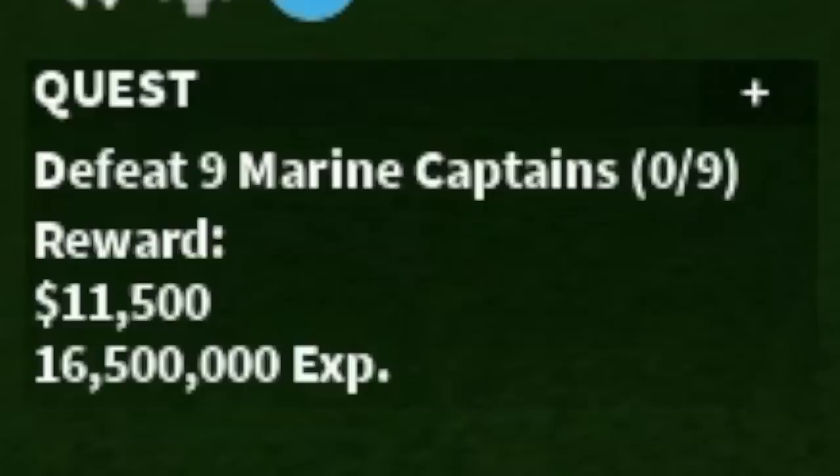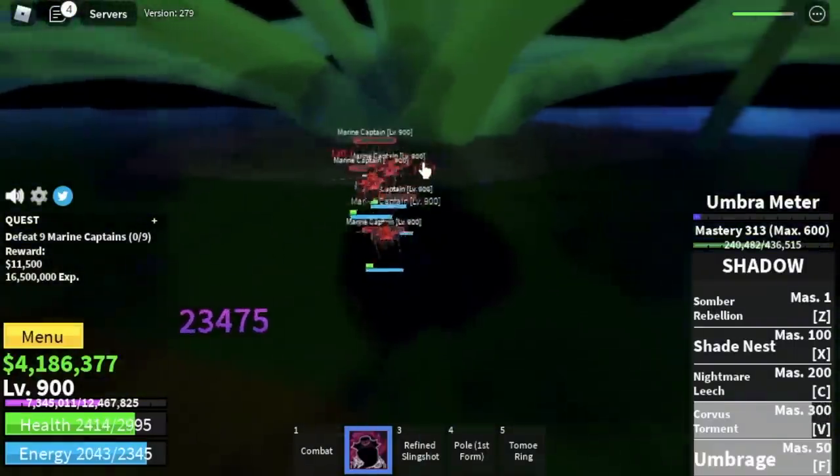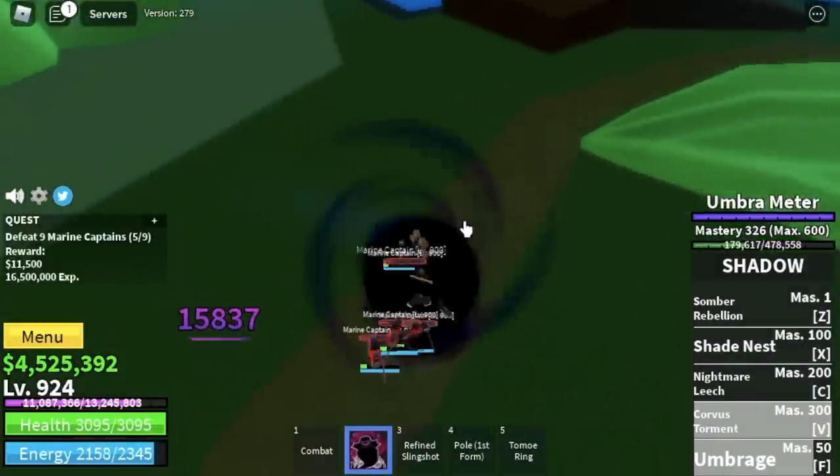We're going to start here with the Marine Captains and level up 25 times. With your combo — F skill and Corvus Torment — everything is easy. Just make sure to lure them properly. We're going to leave here at level 925.